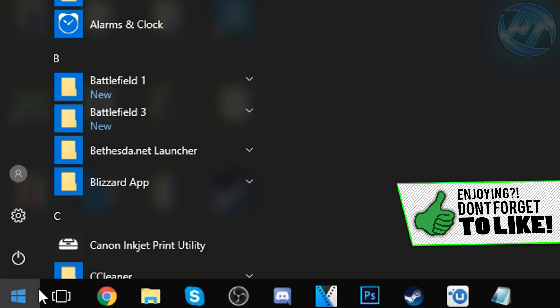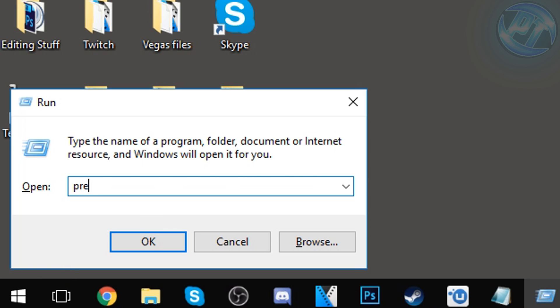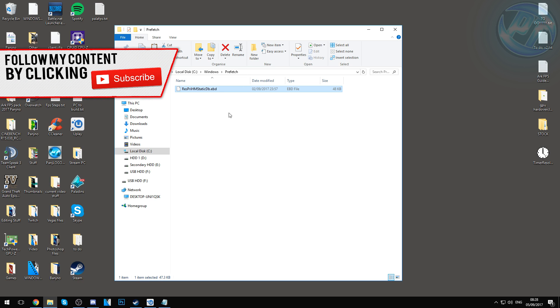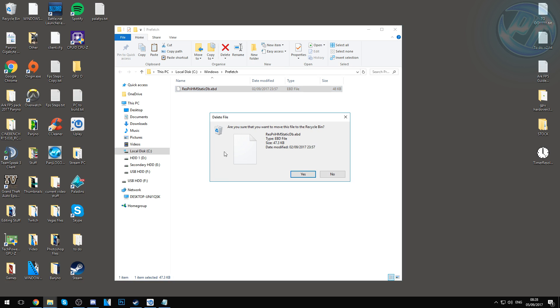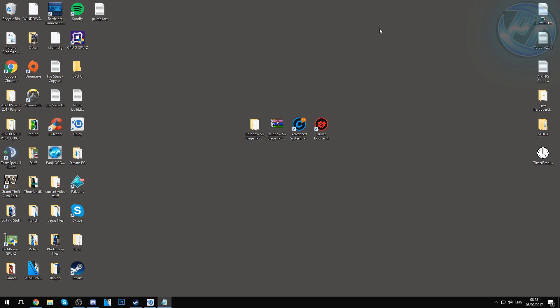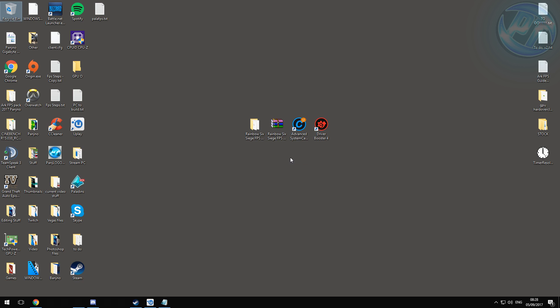Once done, exit out. Go to the bottom left, type in 'run' and press Enter. Inside the Run dialog, type in 'prefetch' and press OK. Just like with the TEMP folder, select everything from bottom to top and delete it, skipping any files that can't be removed. Once done, right-click the Recycle Bin on your desktop and empty it.